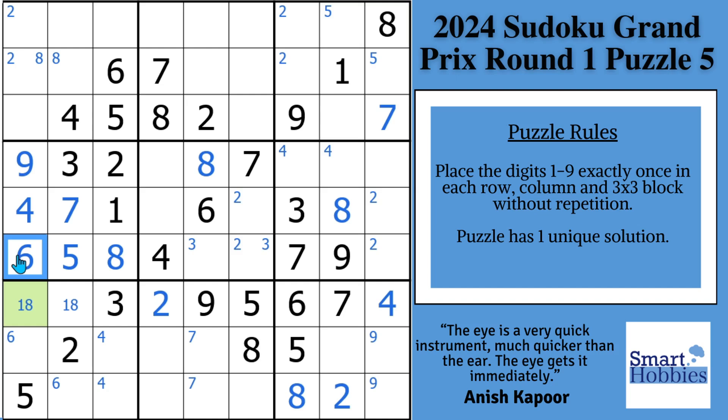Let's look where we can put a 6 in block 7. This 6 right here displaces that Snyder 6, so we can solve for a 6 in block 7. Then with this 6 and this 6, we have two possibilities forming a pointing pair of 6s. This pointing pair with this other 6 means 6s can't be in these two spots, and then with those two 6s, we can solve for 6 in block 6 — it has to be right there.